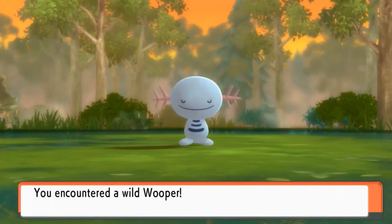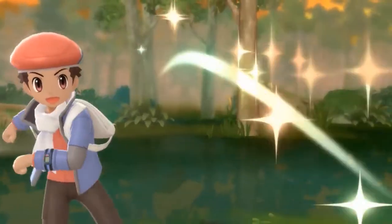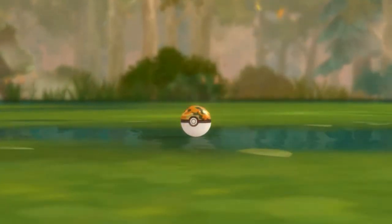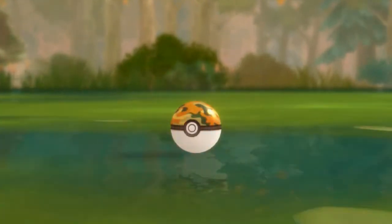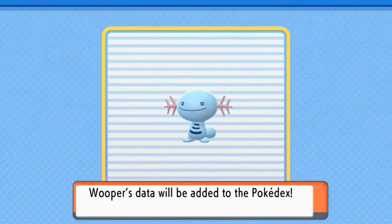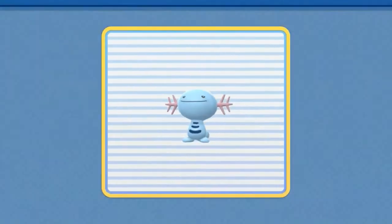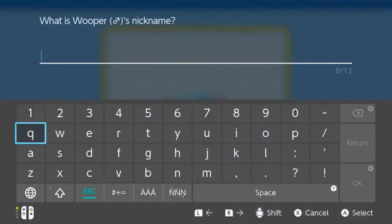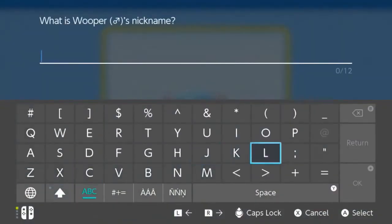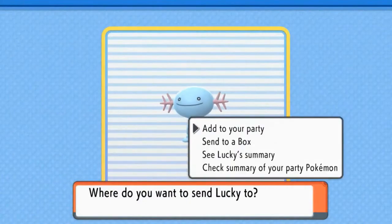We're getting attacked by more Pokemon — it's a Wooper! Let's go ahead and capture this guy. Yes, I already caught a Quagsire but I kind of want to capture the Wooper too. Throwing out that peace sign — yes! We're naming this guy Lucky because it was a lucky catch. We got ourselves a Wooper, the Water Fish Pokemon — it lives in cold water, half burying itself in mud at the bottom. I bequeath you the name Lucky.